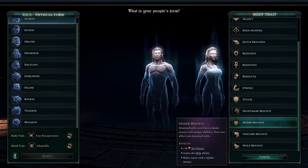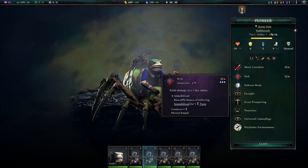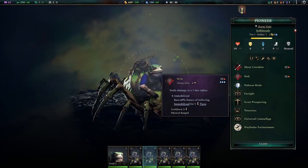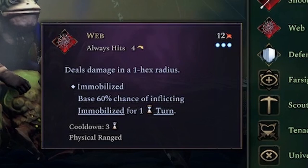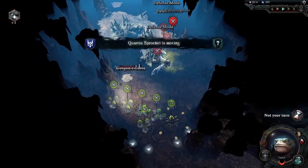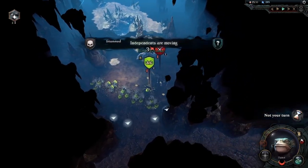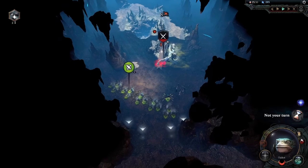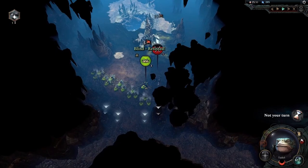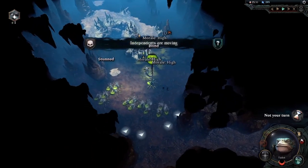Want your scouts to become stronger? Spider mounts are some of the most overpowered mounts in the game due to the web ability. By choosing the spider mount racial traits, all of your scouts will start with the spider mount, providing them with an extremely powerful AoE anti-melee skill that immobilizes the enemy for one turn. While the skill has a cooldown, it can be overcome by having a large number of spider mount units that take turns firing webs, disabling enemy melee units for the entire battle and allowing you to beat even the most impossible fights using only tier 1 scouts.